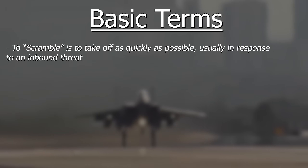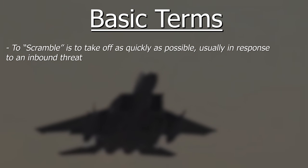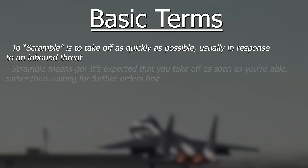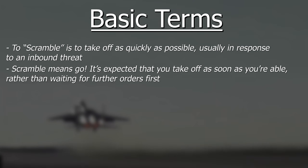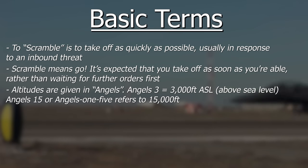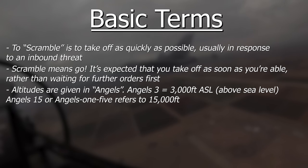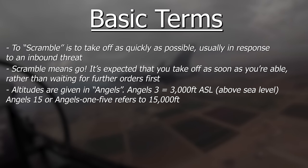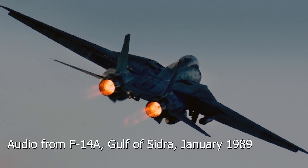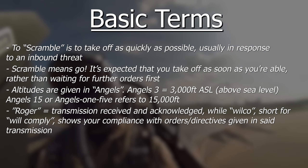Scramble is not referring to the pilot's breakfast, but their need to take off as quickly as possible — whether to intercept an inbound hostile or support friendly forces who needed you there five minutes ago. If you're scrambling, you're not holding by the tarmac waiting for further orders; you line up and you go. Angels refers to your own or a target's altitude in thousands of feet above sea level. So Angels 3 means 3,000 feet, Angels 9 means 9,000 feet, and Angels 85 means you'd better have a damn good oxygen supply. It's like a flight of two at Angels 10.